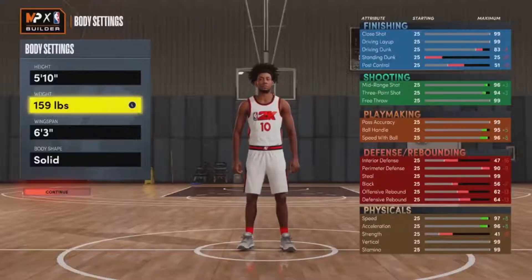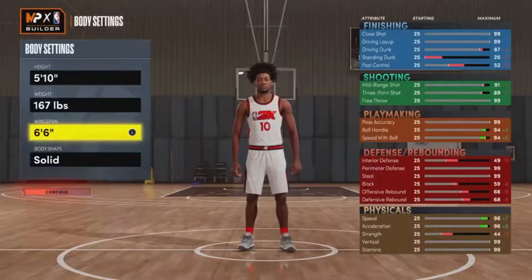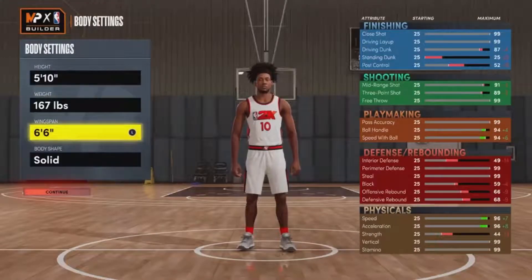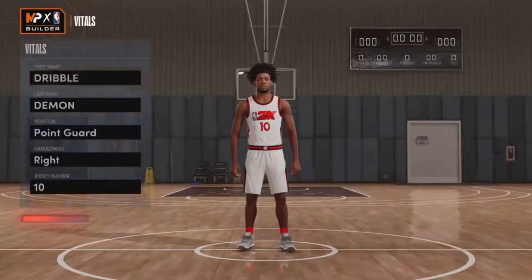But back to the video — this is another glitch build video. The glitch build I'm showing you guys is at 5'10". If you guys have VC or any chance of making a new build, especially if you want PPG, I highly recommend you make this build, because with 5'10" and a 6'7" wingspan, that is insane.